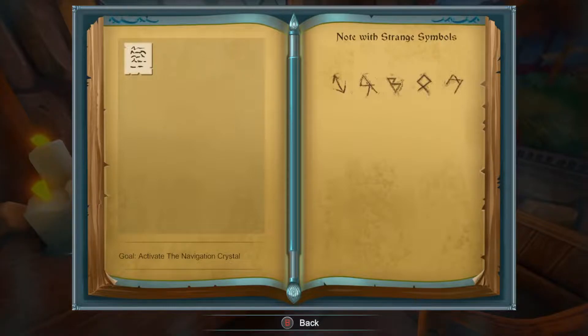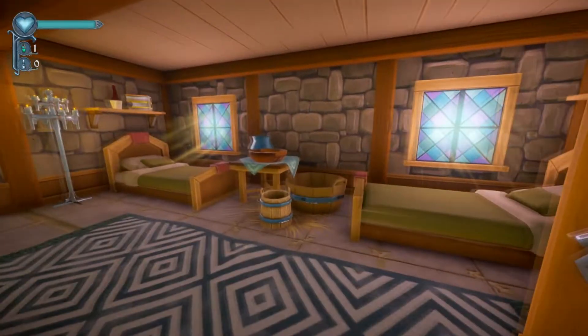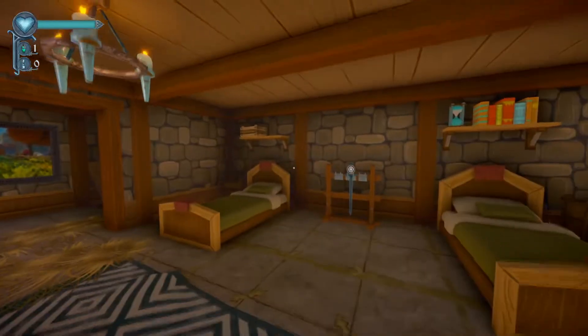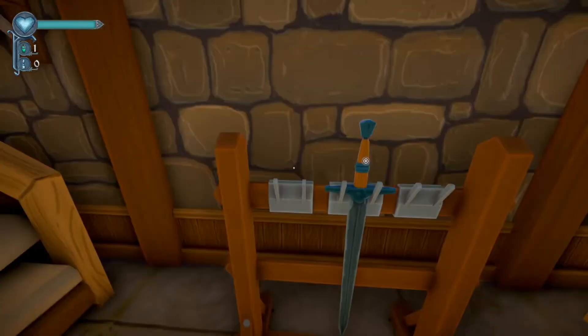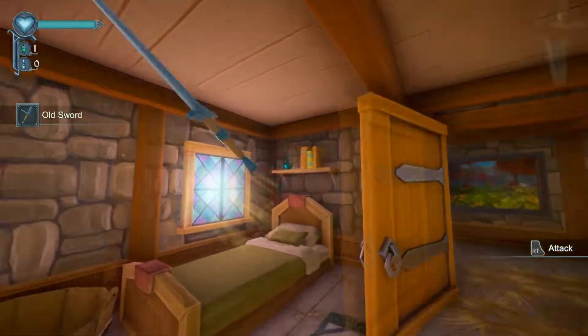Note with strange symbols. I guess that's how we activate that door down there, because those are the symbols that we needed. For sure. Nothing hiding up on the shelves. A sword — ooh, do we get combat in this? Oh, we do! That's fun.